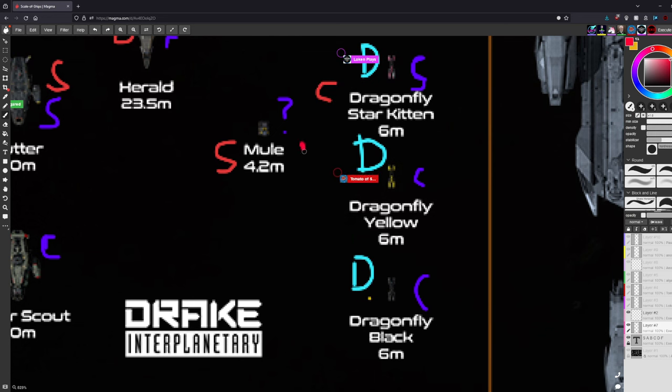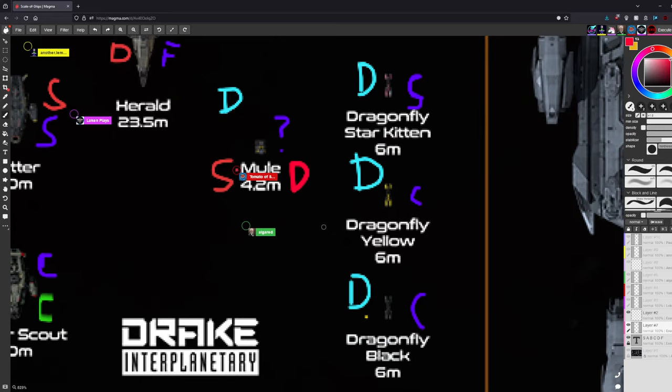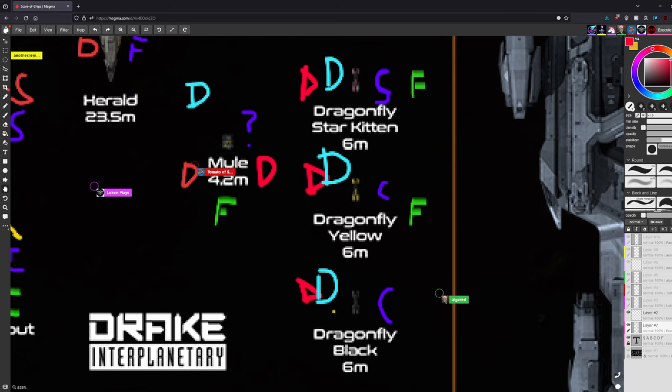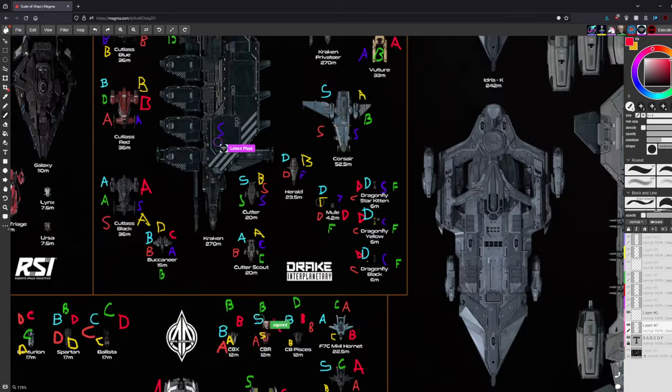The Drake Mule gets D or F from most — nobody quite knows what its purpose is. Mr. T controversially gives it S tier, which the group treats as trolling. The Star Kitten gets S tier only because it's the coolest thing CIG has added — essentially a Hello Kitty space bike — and the hosts note CIG was lucky not to get sued.